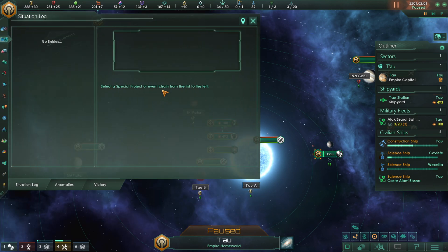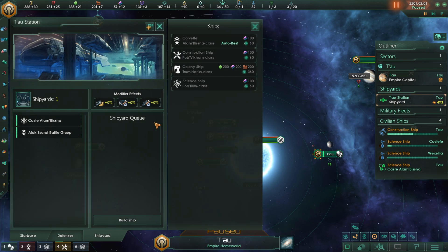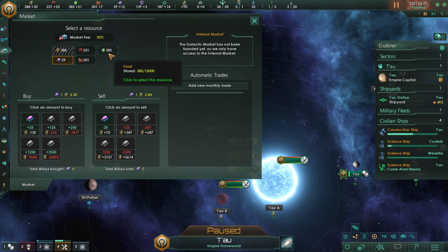Let's see if we can maybe purchase some things from the market. Yes, we need alloys. I'm curious about 200 alloys — we might be holding off on this one for just a wee bit. We could also sell some of our food here. It costs 130 just for 25 alloys, or 676 if you want 125, which is roughly the amount that we need. So we're only getting 12 per turn.